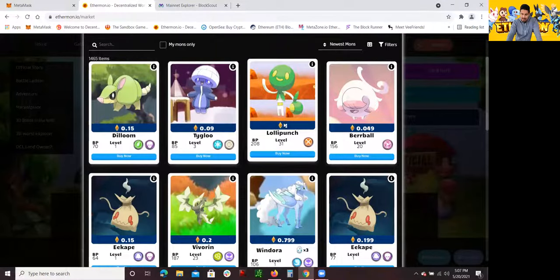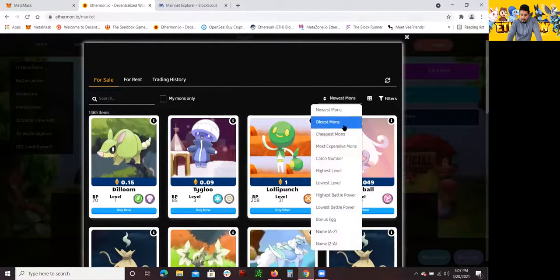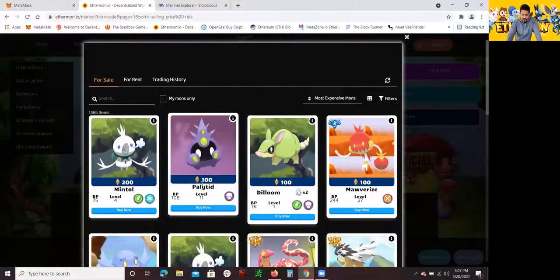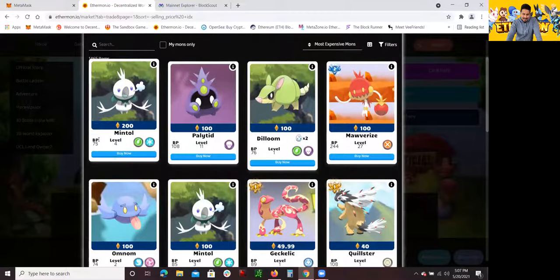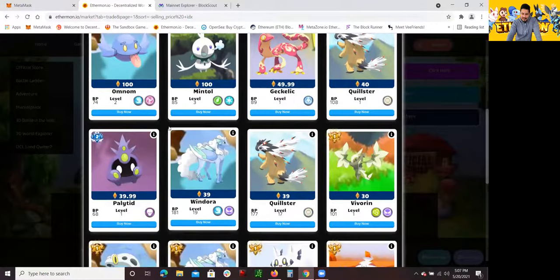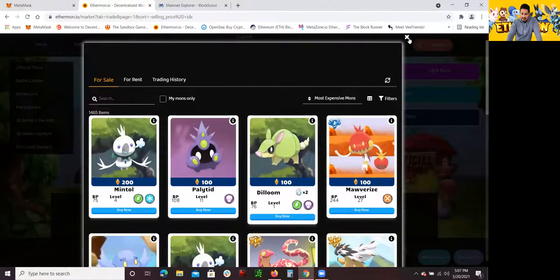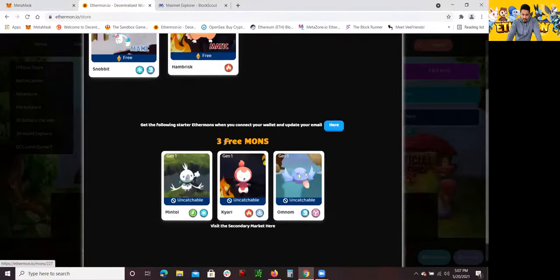Now, 1 Ethereum right now is selling for like $3,000 almost, so that kind of just tells you what these are valued at. Let me see the most expensive Mons — some are selling for like 200 Ethereum, which is insane because this one is only a level 4 Mintel and it started for free. So people are just trying to see if someone will buy it for 100 Ethereum, which is kind of insane. But in terms of buying Ethereumon in their marketplace, this is it.